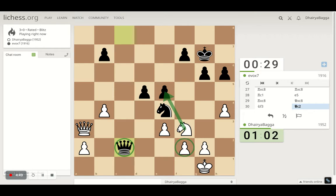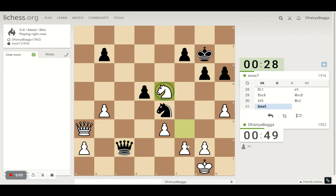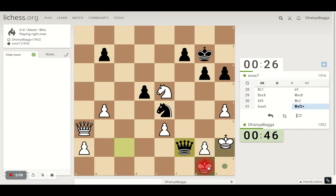Okay, what have we got here — how do I save this thing now? I don't think I can save this, so let's take a pawn instead. Opponent takes with the queen. I go here — let's go here. Opponent takes again, I'll come back.